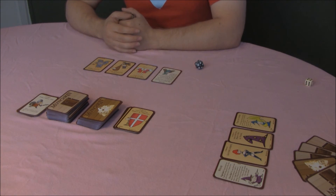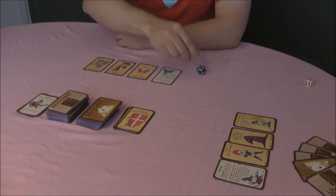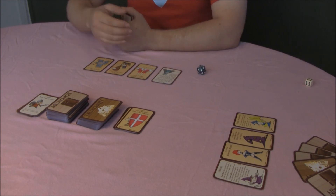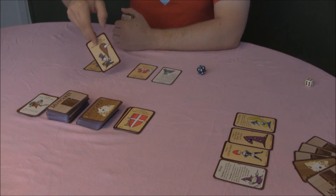Each item card you play gives a bonus to the player. For instance, I am level 1 right now as I just started this game. I have foot gear which gives me plus 2 to running away, and I have a plus 3 bonus for this club.